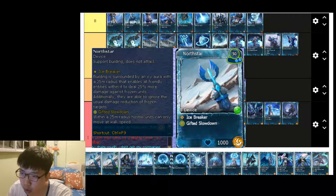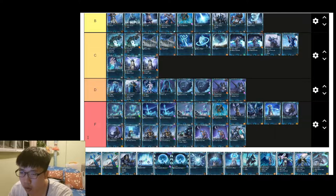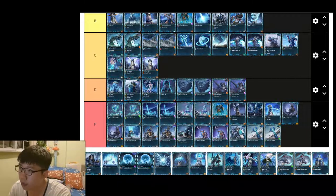For North Star, the nature affinity has Gifted Slowdown — hostiles within a 25-meter radius can only move at walk speed. The frost affinity makes Blast Hibernation last 25% longer for frozen targets. However, it costs 40 power to build and it's way too situational, so F tier.